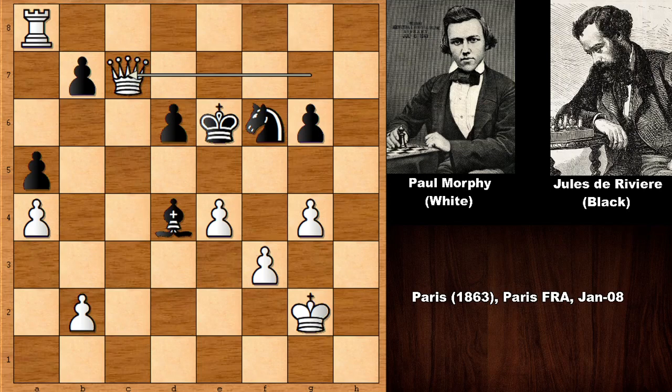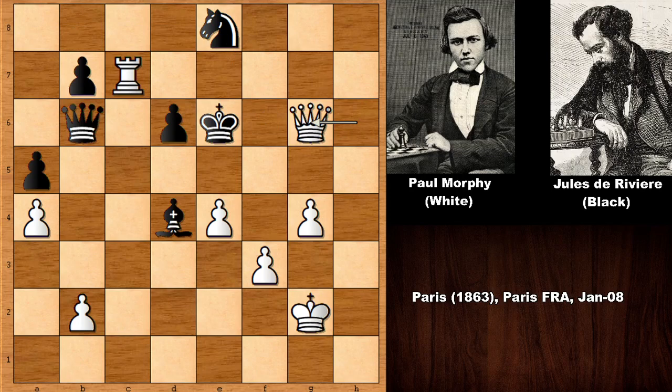Now can you see the move? There is actually a forced checkmate in three. Morphy didn't miss it. First, Paul Morphy checks the king — rook to e8, knight takes rook, queen takes pawn, queen takes on g6, king to e5, and queen to f5. Checkmate! Morphy actually checkmated his opponent on the board. Derivere didn't resign and got checkmated. What a game by Paul Morphy — his brain was working like a computer. If blocking with the bishop, then queen to f5, checkmate. If blocking with the knight, queen to f5, checkmate. There is no defense for black. An incredible, ferocious attack.